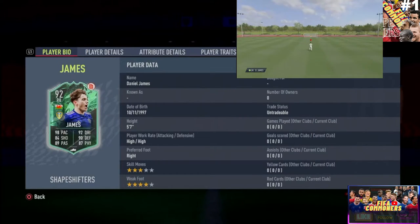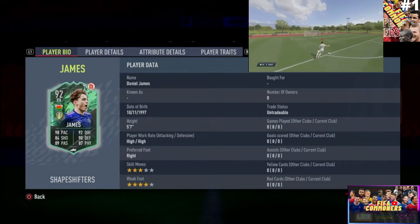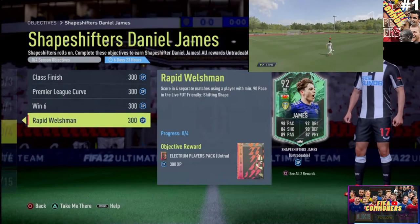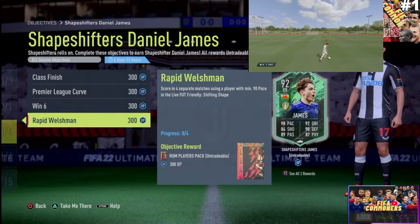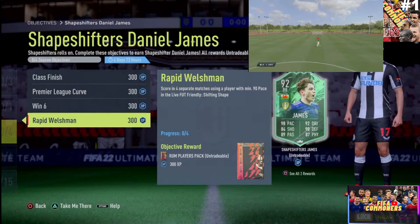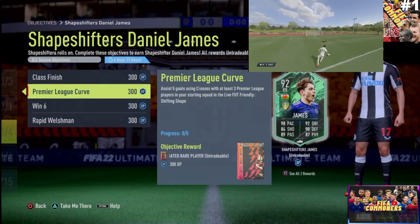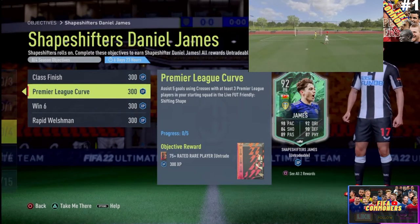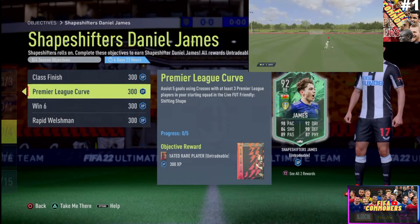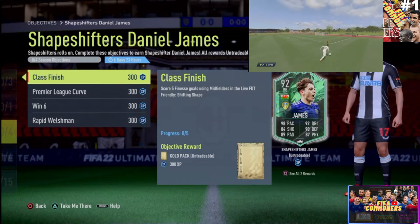Moving on to the card on screen — this card is looking absolutely cracked. It's been moved to a right back position. For the SBC, you'll need to score in four separate matches using a player with minimum 90 pace in Shifting Shapes mode, win six matches, and assist five goals using crosses with at least three Premier League players in your starting squad in that same mode.